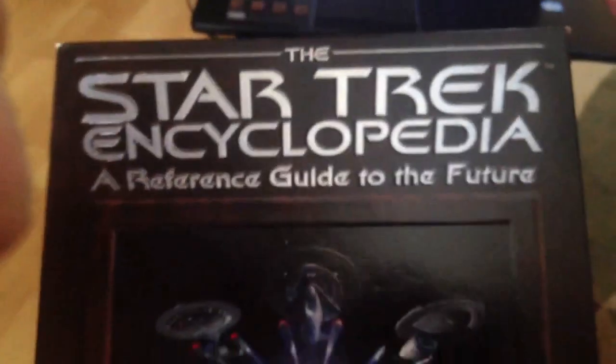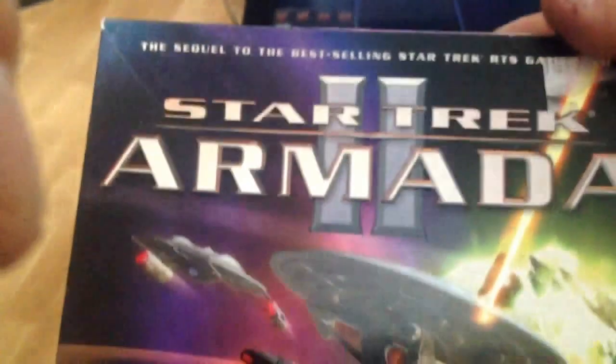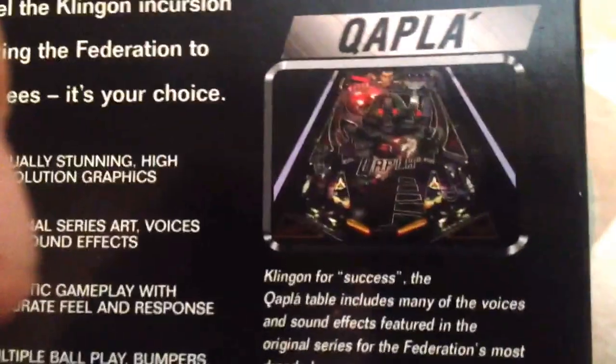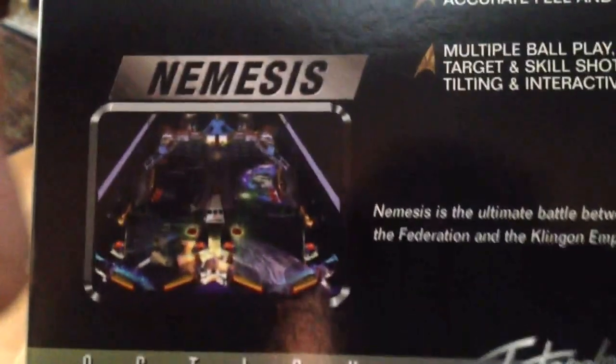We've got the Star Trek Encyclopedia — reference guide to the future — which is outdated, although you can get some updates for it. Star Trek Armada 2 — amazing, very fun strategy game. There's also Star Trek Armada 1, which is in here as well. Star Trek Pinball. Interplay had some great Star Trek games. And there's Klingon, Federation, and Nemesis — which is like enemies.